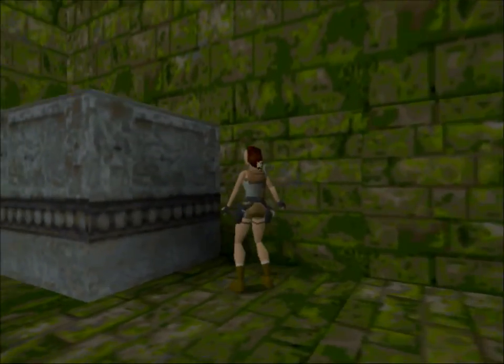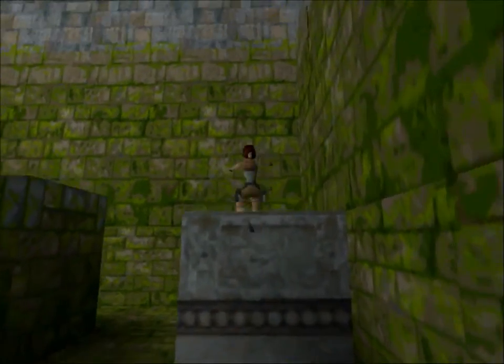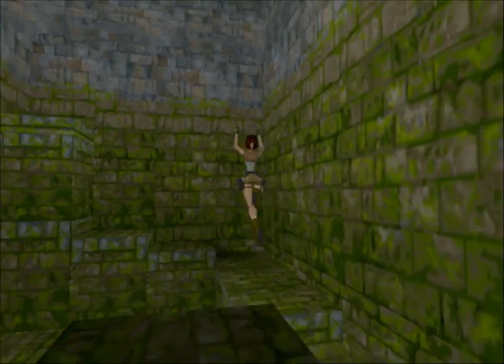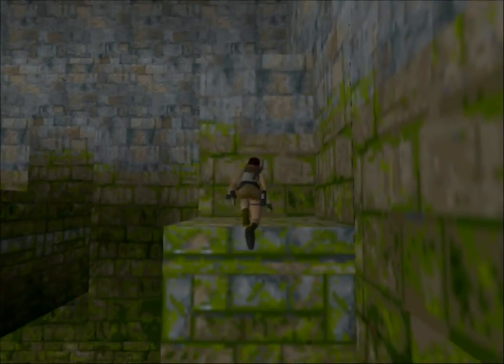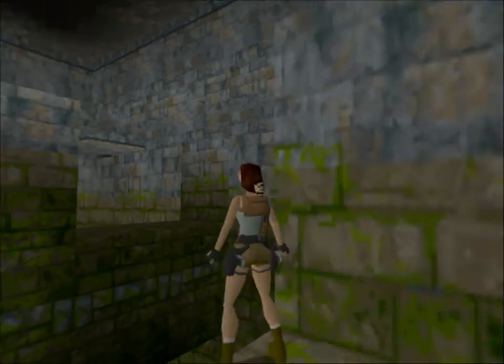This block over here looks kind of odd, doesn't it? And no, you can't move it. What's really unique about it is that even though it's made of stone, we're going to make it float by raising the water level once again. And as I mentioned before, it actually raises the water level in all areas of the level — this one included.